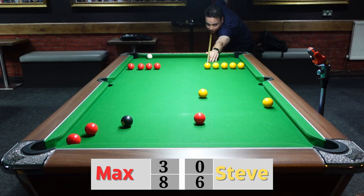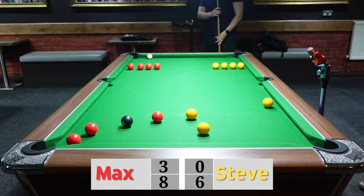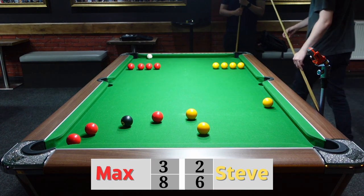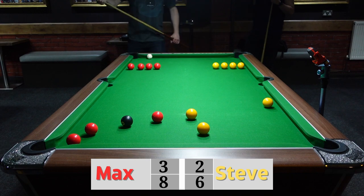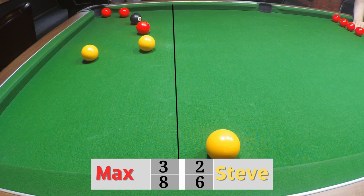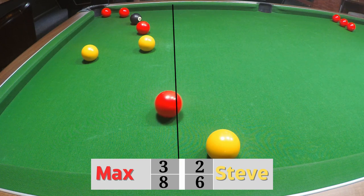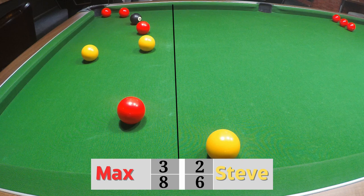He might be going for both here. That wasn't too bad — he did get two balls in and he's made that red ball a bit easier to knock out. But having said that, it's still quite close to the black ball so it is a dangerous shot if he wants to knock out that red.